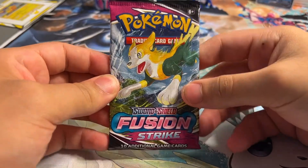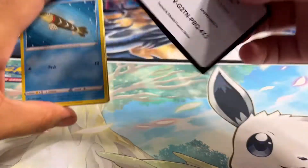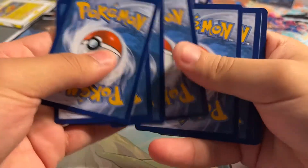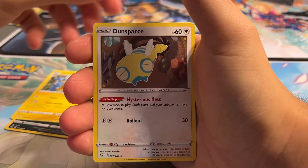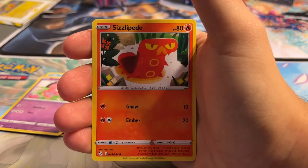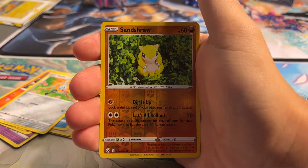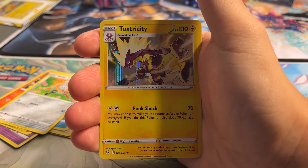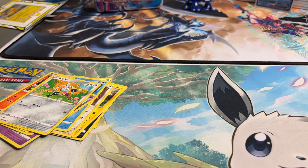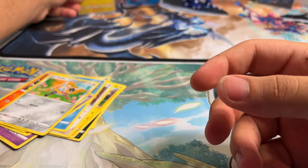Next pack — we got a dog out here. Boltund. Let's see if Boltund can bring us some pack luck. We got Water Energy, Sharpedo, Heliolisk, Dunsparce, Aerodactyl, Snubbull, Geodude, Sizzlipede, Klefki. We got a Reverse Centiskorch — actually a super cute-looking card, looks almost like a plushie. And we got a Holo Toxtricity. I really like the Holos in Pokemon, so I will definitely sleeve this guy. Really cool-looking Pokemon.